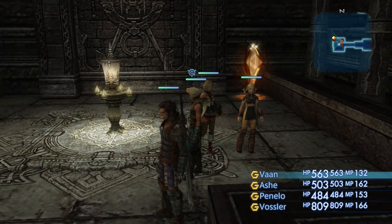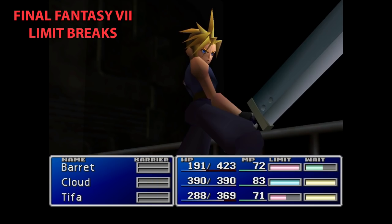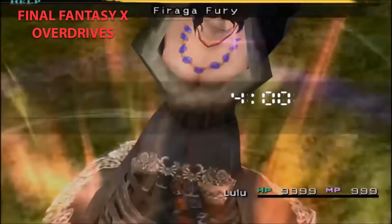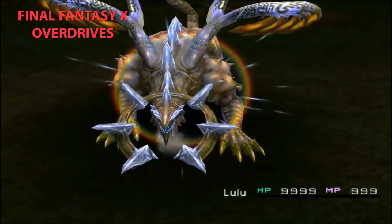First of all, what exactly are Quickenings? Well, a Quickening is basically a special attack. If you've played the Final Fantasy franchise before, hopefully you're familiar with these kinds of special attacks. For example, in Final Fantasy VI you had the Desperation abilities; in Final Fantasy VII and VIII you had the Limit Breaks; Final Fantasy IX gave you the Trance system; Final Fantasy X gave us the Overdrive system; and Final Fantasy XII continues that tradition with the Quickening gameplay feature.